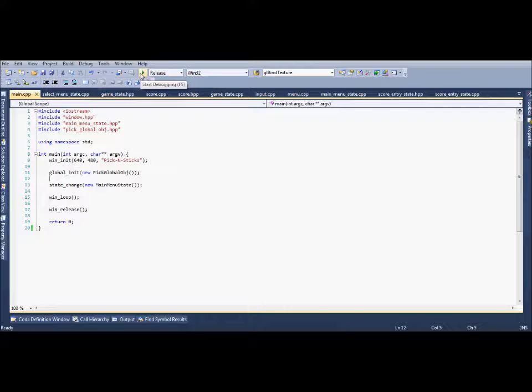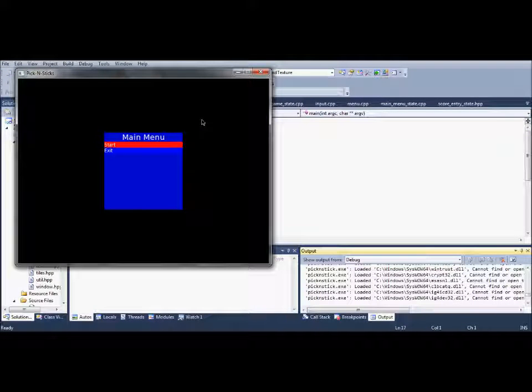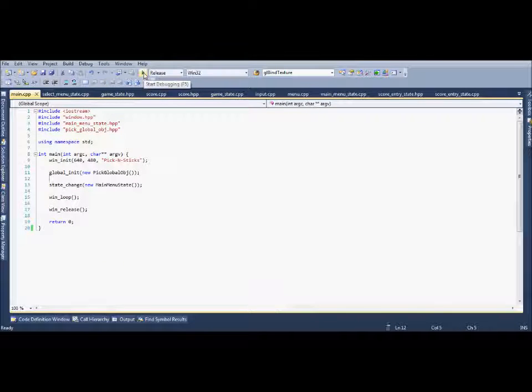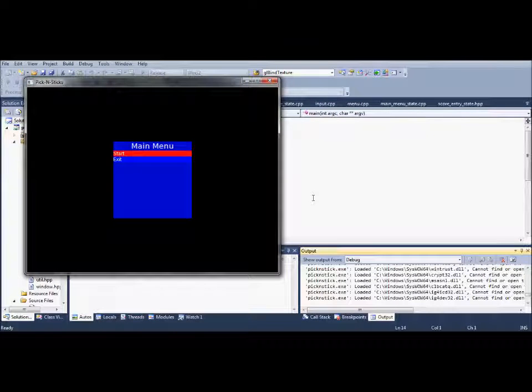Let me show you the game. Let's start it up. I finally have a menu system — it's pretty functional. You can exit the game with it, start it back up, and start the game. This particular little knob right here allows you to select a number ranging from 1 to 50, which is used for the number of sticks that's going to be on the screen.